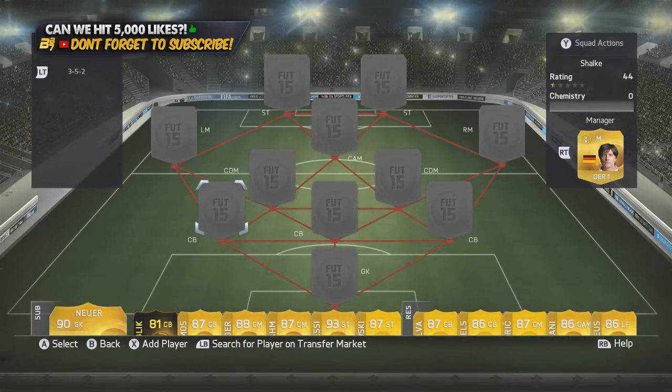Hi guys and welcome to another Best Possible Squad Builder by myself, Bateson87. Today we are doing one awesome team that actually beat Real Madrid midweek in the Champions League but were unfortunate to go out. We got a man of the match award for Ronaldo instead of someone I thought should have got it, which was Huntelaar. Unfortunately, we are stuck with only his inform version in this team. If we can try and hit over 4,000 likes that'll be absolutely sick. Subscribe to the channel if you're not, and let me know in the comment section below some best possibles we can do in the future — maybe your favourite team, your favourite league or your favourite nation, and I'll aim to get them done.